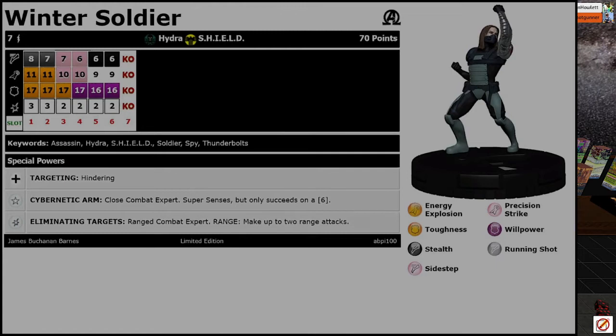Next up is the Winter Soldier. He sees through hindering terrain and has the Hydra and Shield team ability, which is nifty. He has close combat expert and super senses that only succeeds on a six. He can make up to two range attacks, so you used to have to choose between range combat expert and energy explosion — but now you can just do both. He's also a character whose full dial gives plus-one attack and damage regardless of range or close, so he's just getting way, way better.